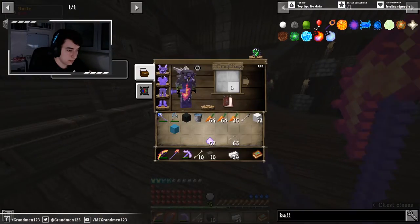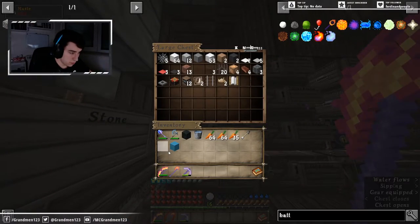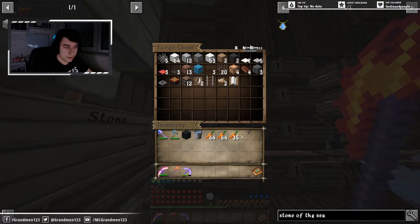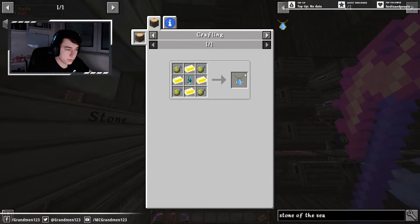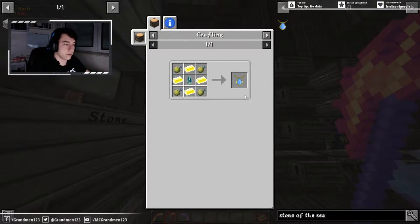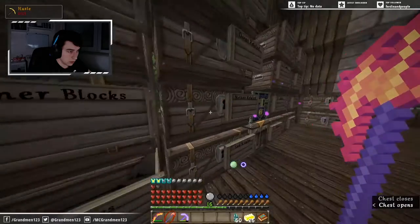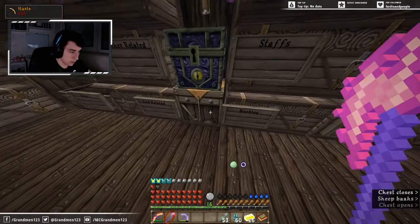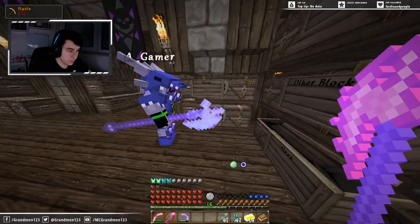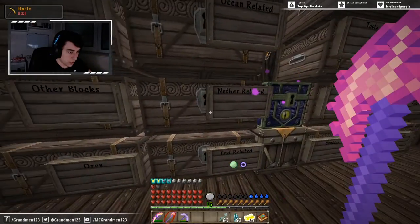He already has a dragon's eye so his isn't here. Up next are the two hard ones to craft. The stone of the sea does a lot of stuff with water — we get breathing, faster underwater movement, and water is always purified. We have enough fish to make it. One, two — they need to be raw. Okay, that's done.